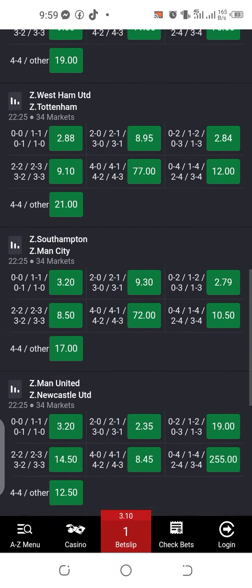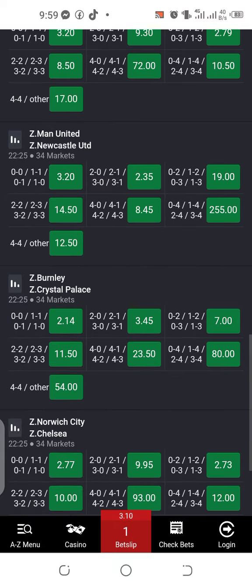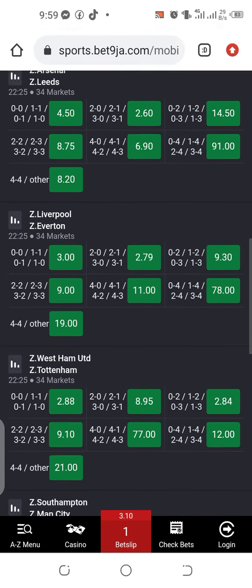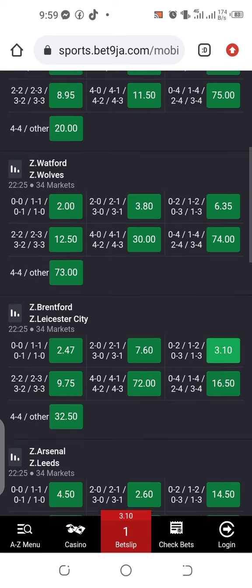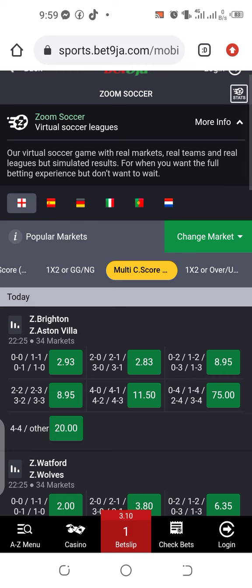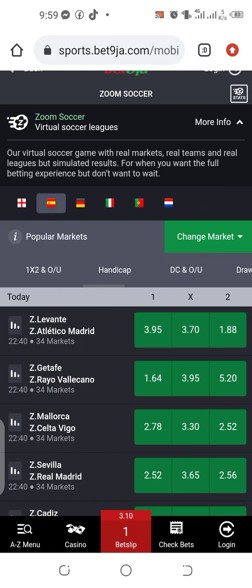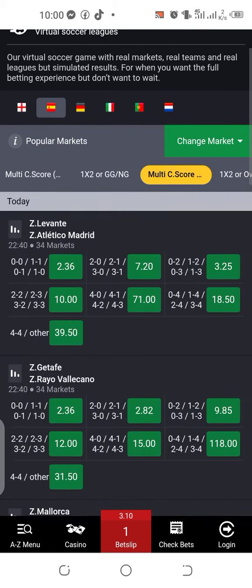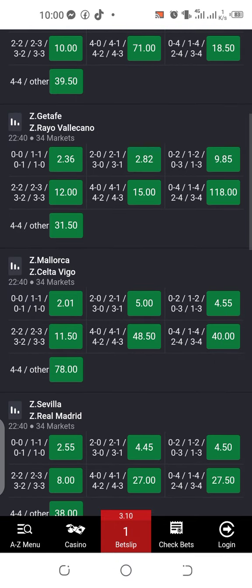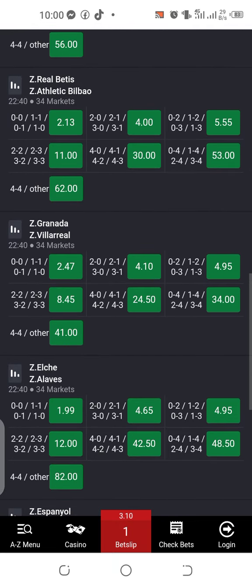Once you pick only one odd for one session like this, you leave and go to another session. That's how you get over 2.5 goals or double chance 12. You go to another session to check if you can see the same odd again — multi correct score, remember, multi correct score is the strategy we are using.